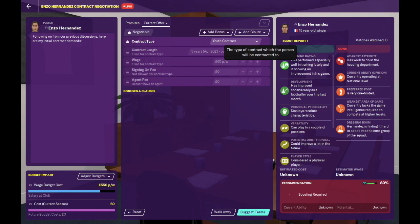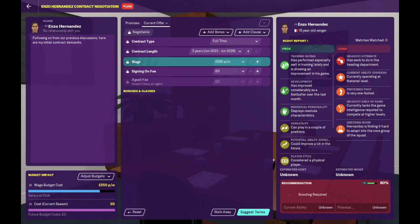When offering contracts to players that came through your youth intake, you will notice that the default contract type is youth contract. Please make sure you change this to full-time to prevent other clubs from being able to approach your youth players. In certain countries like France and Spain, this means offering a higher minimum wage, but considering the fact that it denies other clubs the opportunity to poach your best youth players, it is definitely worth it.